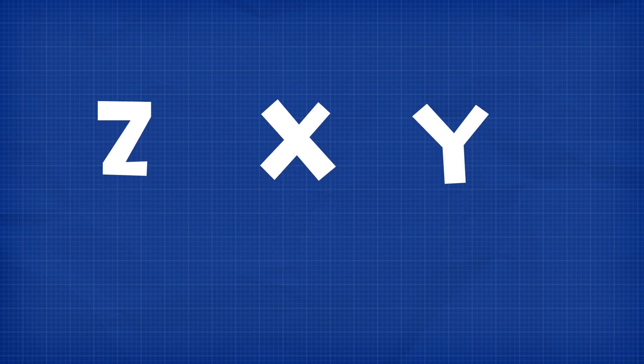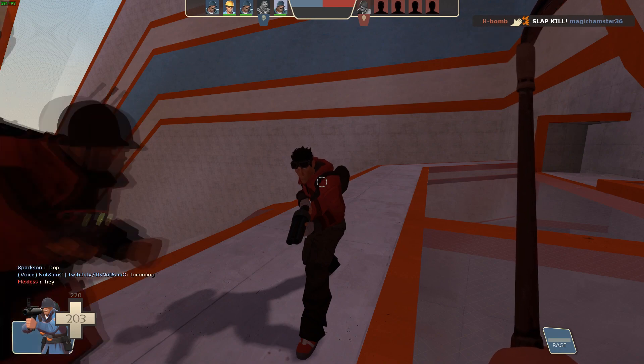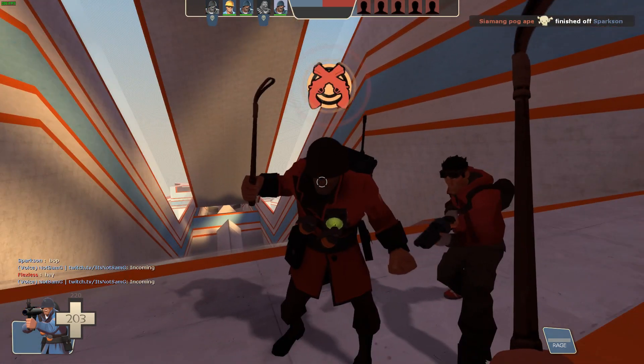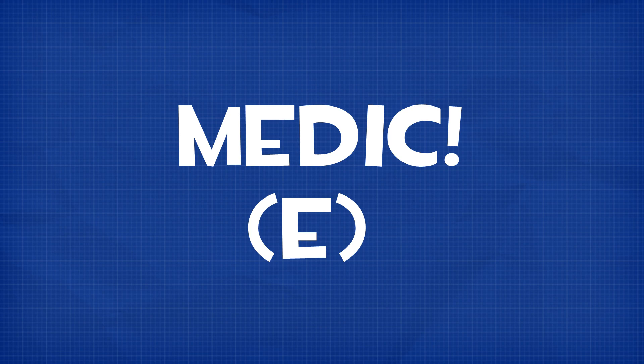If you have a premium account, you should use voice lines to communicate with your team easily so you don't have to stop and type it out. You use voice commands by pressing Z, X, or Y and then pressing a number button. Each key has different callouts and you don't need to know all of them. I recommend learning voice commands once you're comfortable with the game. The main ones you should learn are the X commands — mainly X1, X2, X3 — and the E button, which calls for a medic.